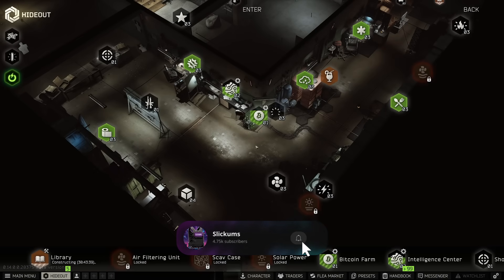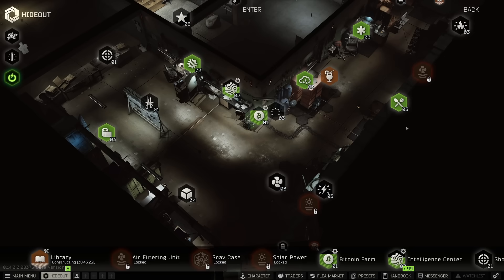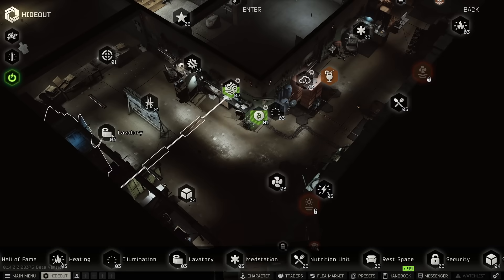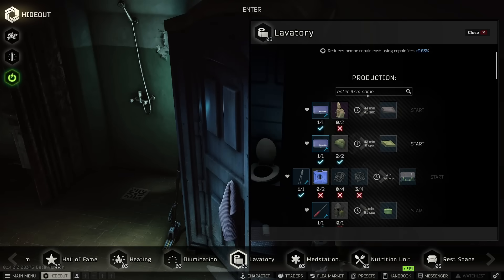Jumping straight into the hideout, as you guys can see I've almost got everything max level. I wanted to go ahead and show you guys all the things that I craft for profit. I'm going to clear my crafts and then we'll jump right into it. For this video I'm showing you the things I rotate through during the day, and what I craft at night. It's important to rotate between crafts and do long crafts at night if you want to maximize those skills.